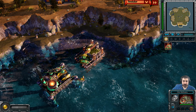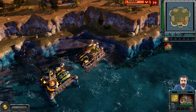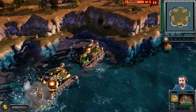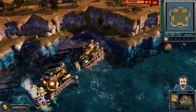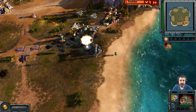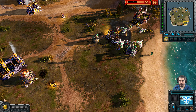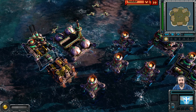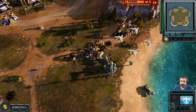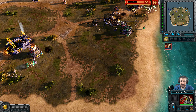Orange is using engineers. He does not get the ore collector right there — but claims an ore collector from the Soviet player and starts putting out another ore collector. Green is being pushed out. He has some minor air force but now only one refining location — that's all he has.